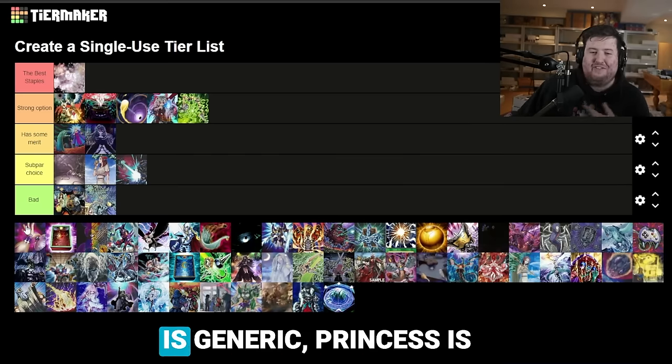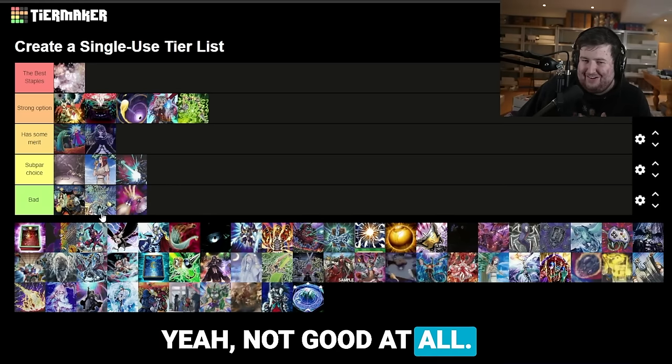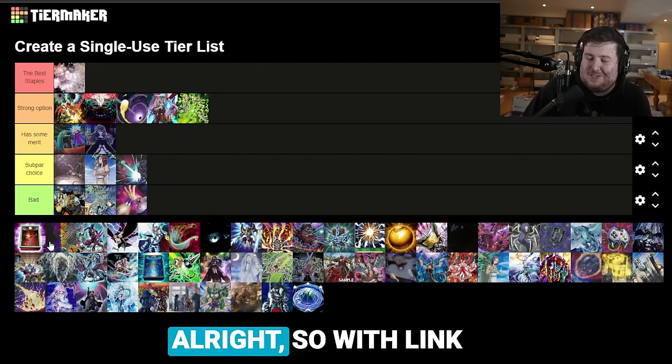I expect to see Droll in many decks — it's probably one of the best strong options, but there are reasons not to play it, so I'd put it there comfortably. Next up is Contact C — similar to Dimensional Barrier, we are in a link format. Everything is generic, Princess is generic. This card is just bad.